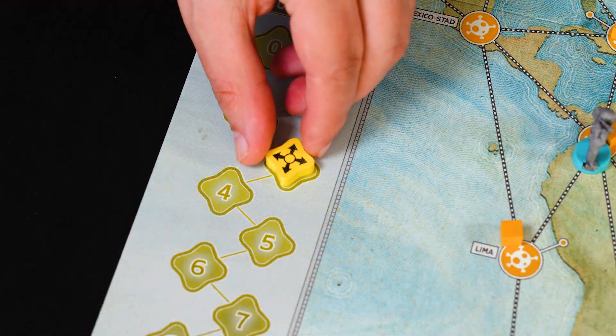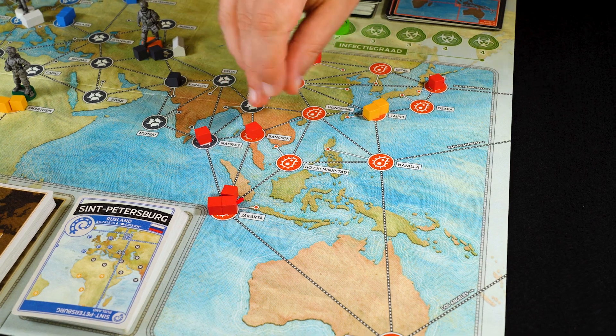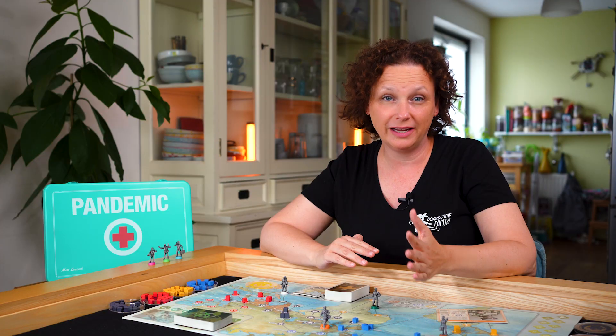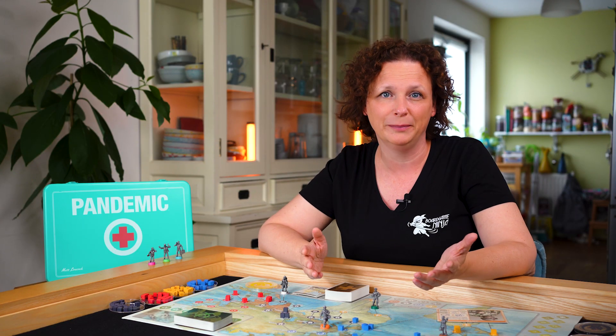The outbreak marker goes one up and the virus spreads to all cities connected to this city. They all get a marker in the color of the virus. You better contain these outbreaks, because after 8 outbreaks you lose the game.